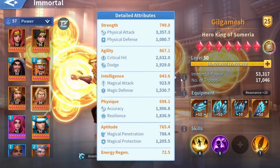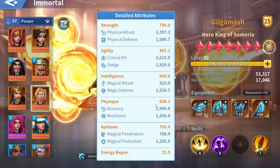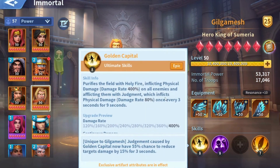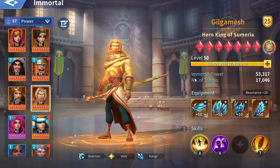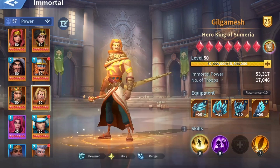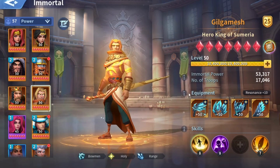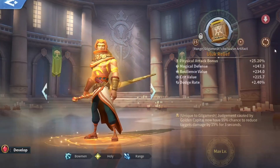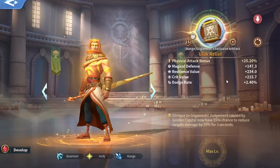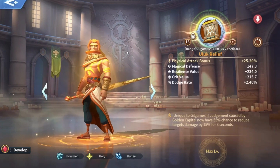Accuracy or the effect hit stat is pointless on ranged immortals because they already have a high accuracy stat. I'm not sure if it's the accuracy stat itself that is high or the probability of their skill landing is very high, but I rarely see ranged immortals missing their ultimate skill.